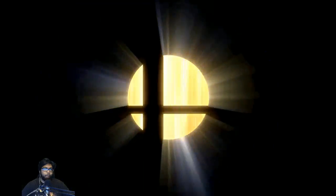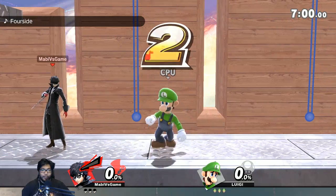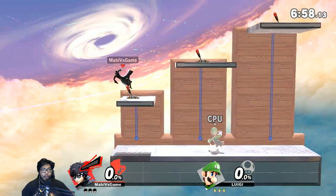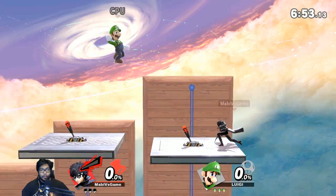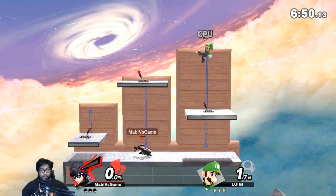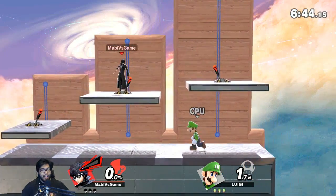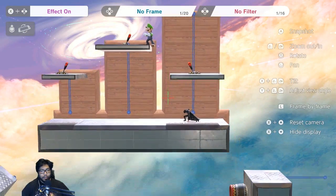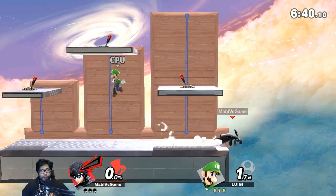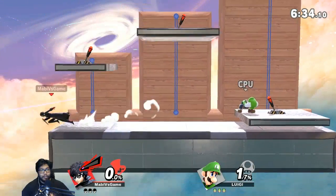Next stage is called Switching It Up — I have no clue what to expect. Let's see what the stage is all about. Oh wow! Every stage today we're seeing new stuff. You can have switches — that's what it means, 'switching it up.' Look at this, it goes up and down! Oh my god, that's awesome. Is there any more to the stage? There's more stuff here!